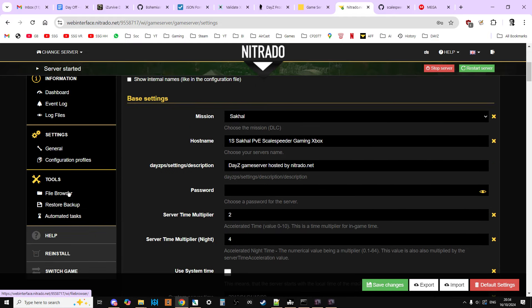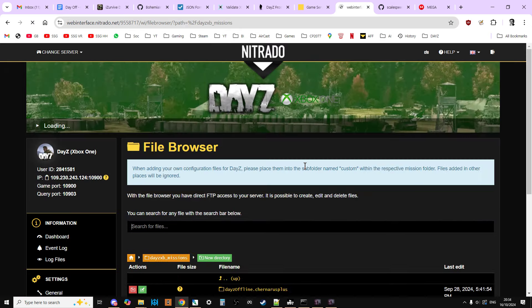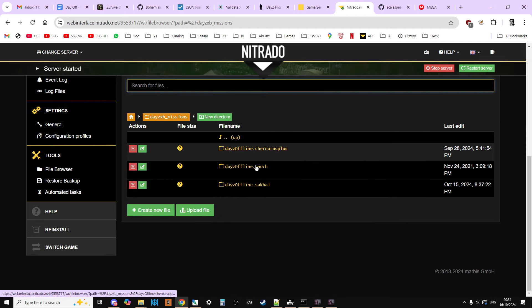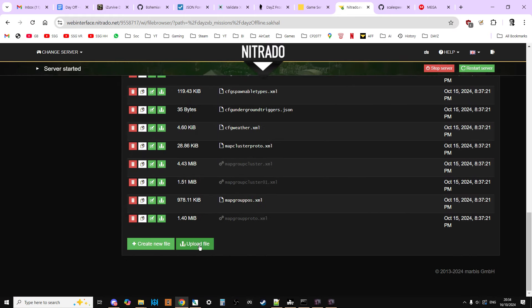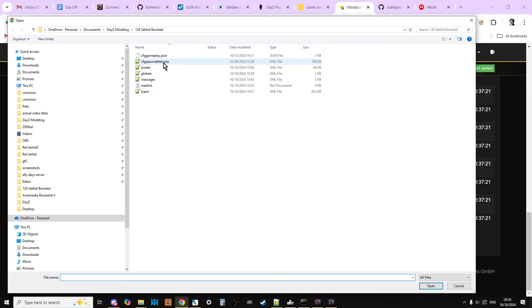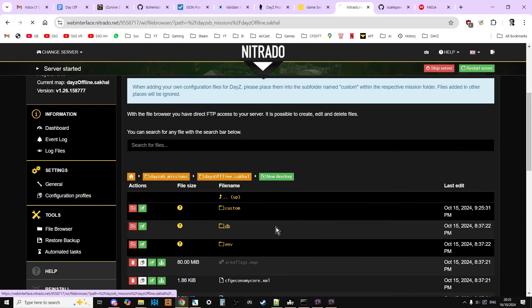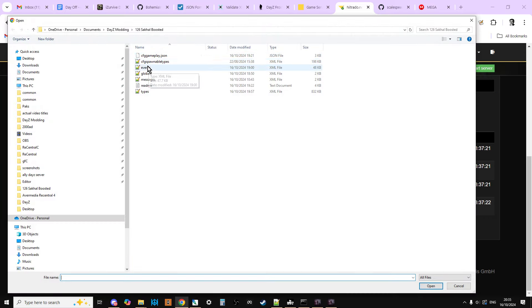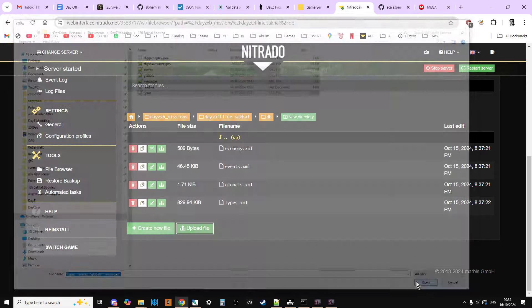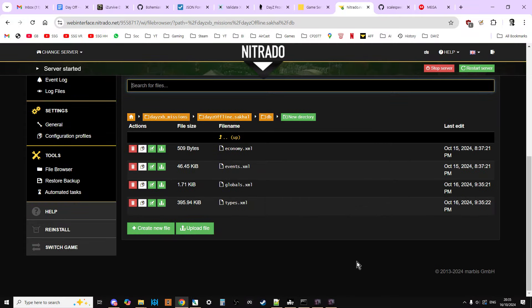Now I'll go to the file browser, navigate to daisy_offline.sakhal, and it's as simple as clicking Upload File. Make sure you're in the right folder, then upload cfg_gameplay.json and cfg_spawnable_types — click OK and those upload. Then go into the db directory, click Upload File again, and upload events, globals, messages, and types. Open and upload those.